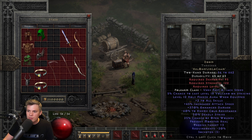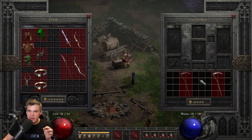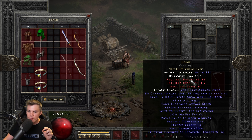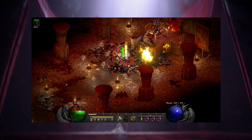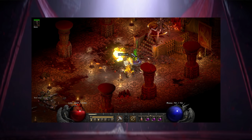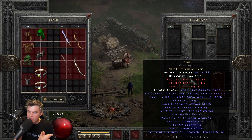Moving on to what I think is probably the coolest runeword in the game — that is Doom. There are two practical uses: either a non-eth or eth base. Starting with ethereal base, I think this is most valuable in a Hammerdin mercenary because you don't need Reaper's Toll, you don't need Meditation aura from Insight, and you don't need Infinity. You can rock a Might aura mercenary, equip Doom to get Holy Freeze, stack two different auras, and you also get plus skills, 45% Deadly Strike, Open Wounds — it's a very hard-hitting weapon.